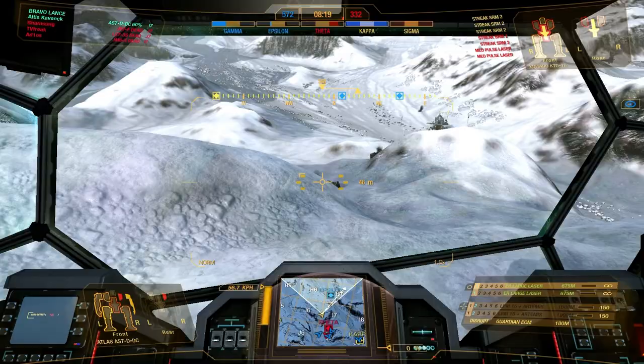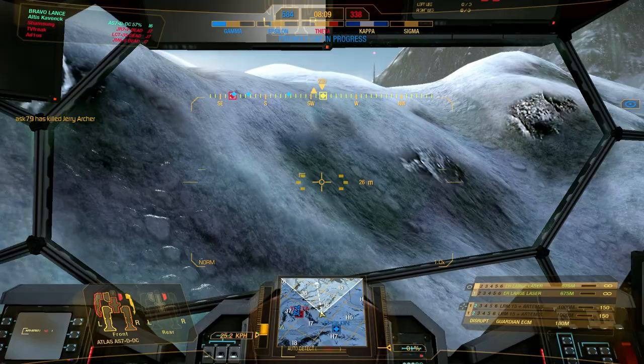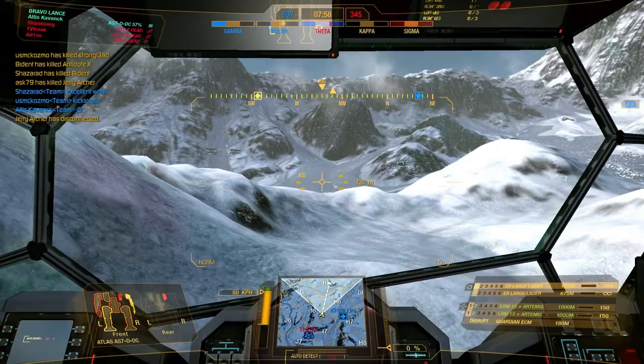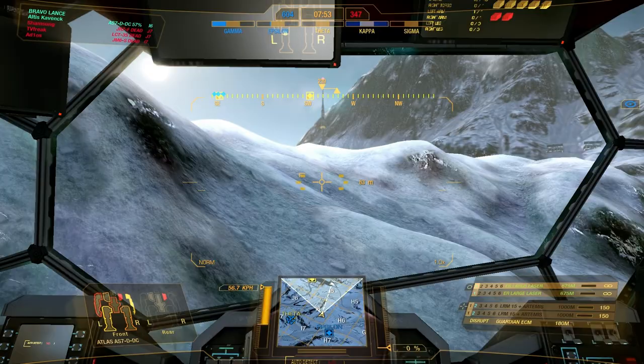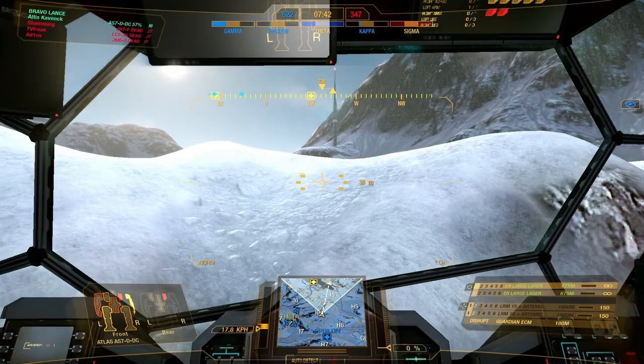Coming for you, you son of a bitch. One more son of a bitch over at J5. I'm not sure what he's firing — he might be firing dual gauss rounds. If so, he is definitely not aiming well. I should have been destroyed with gauss rounds. I want my team to actually go in there, because then I want to lose all my missiles. However, I don't have that many missiles left, but I still have lasers left.